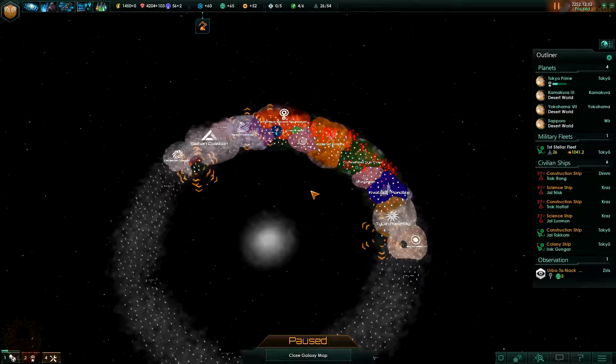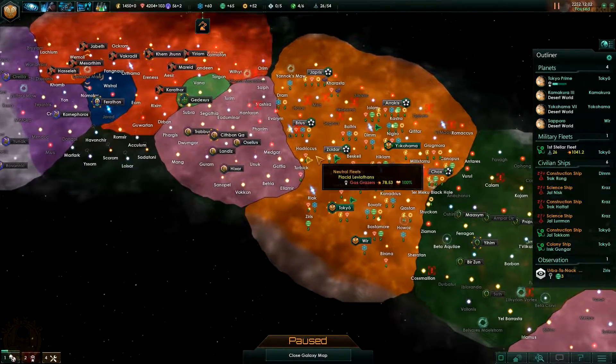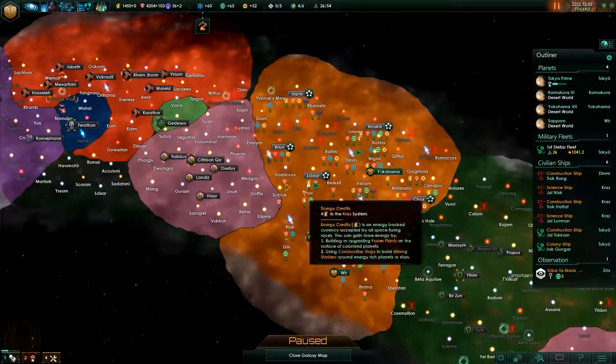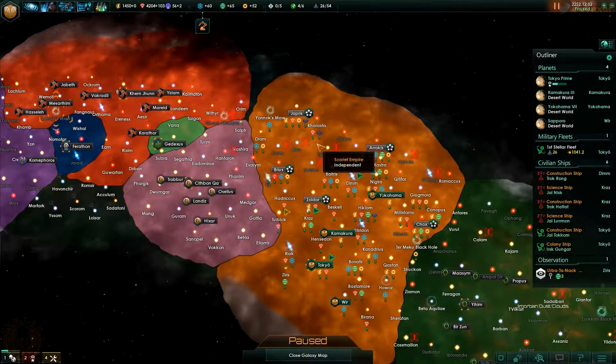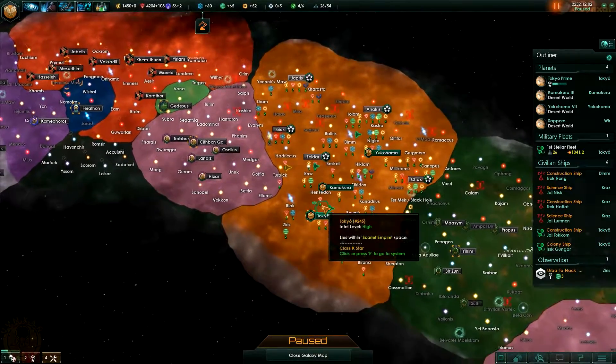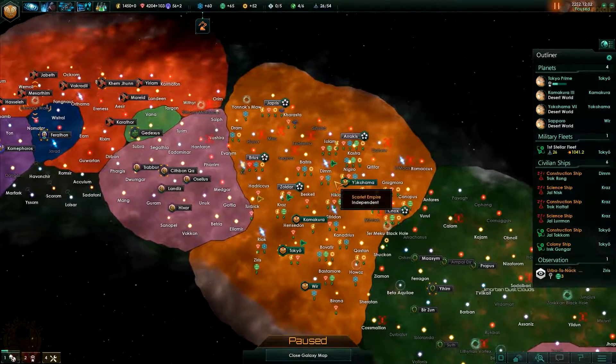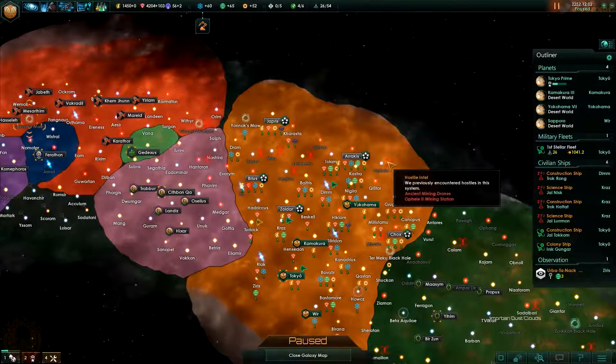Hey folks, I'm Vincent. Today we are going to play Stellaris, a game that is production active. Today I would like to keep pushing our borders, and it would be very nice if we were also able to grow a fleet to dispose of these aliens which are just inhabiting our little systems over there. I would also like to use my new technology, the droids.